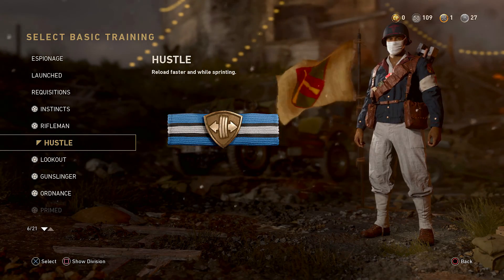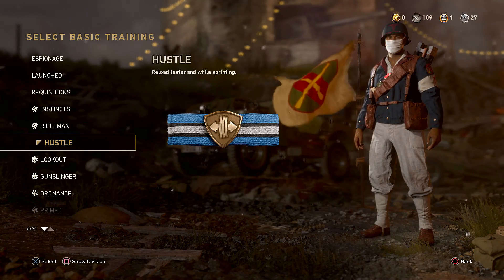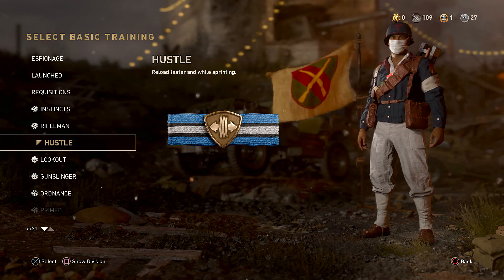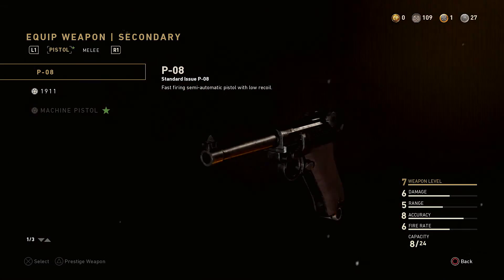Next up is our basic training, and we're going to be using Hustle. Hustle allows us to reload faster and while sprinting. Because we're using Infantry instead of Airborne, that takes away from our mobility, so Hustle brings that back — that's why it's important.